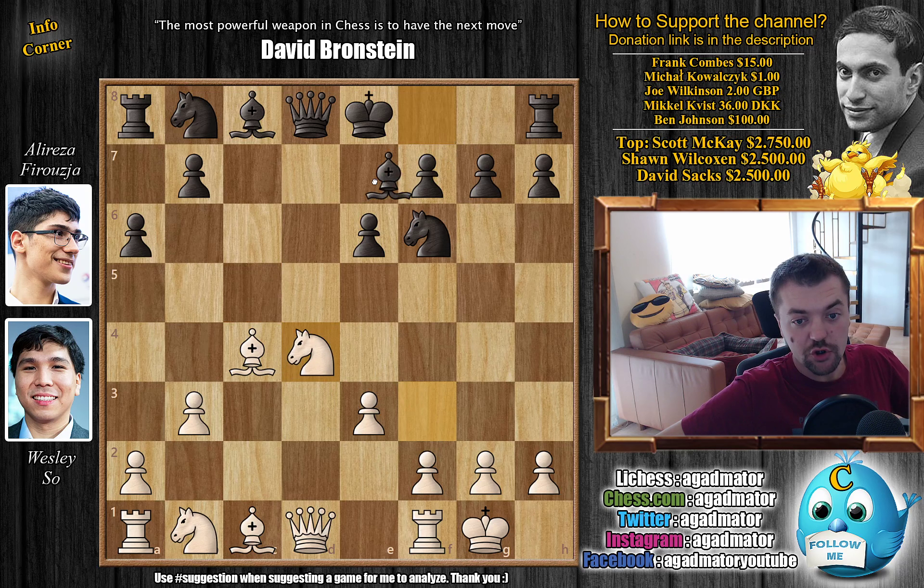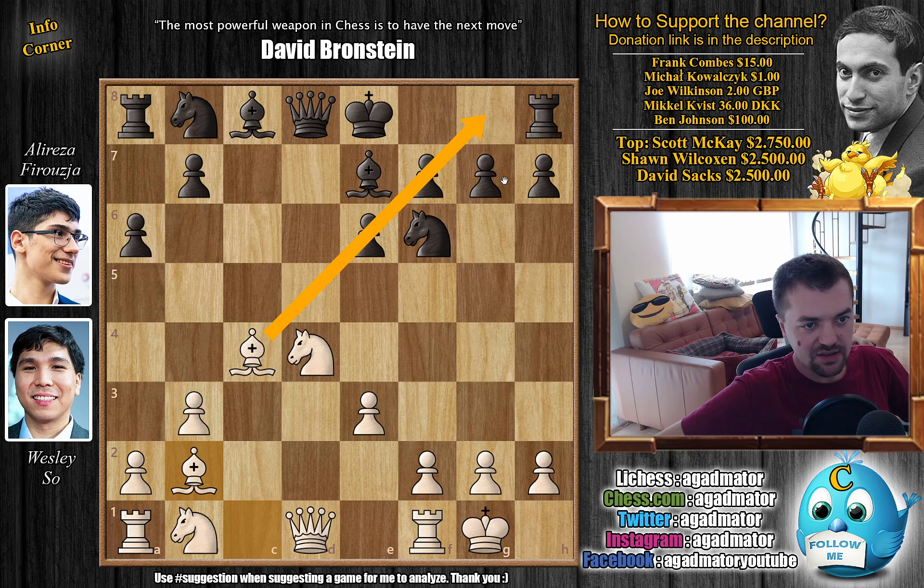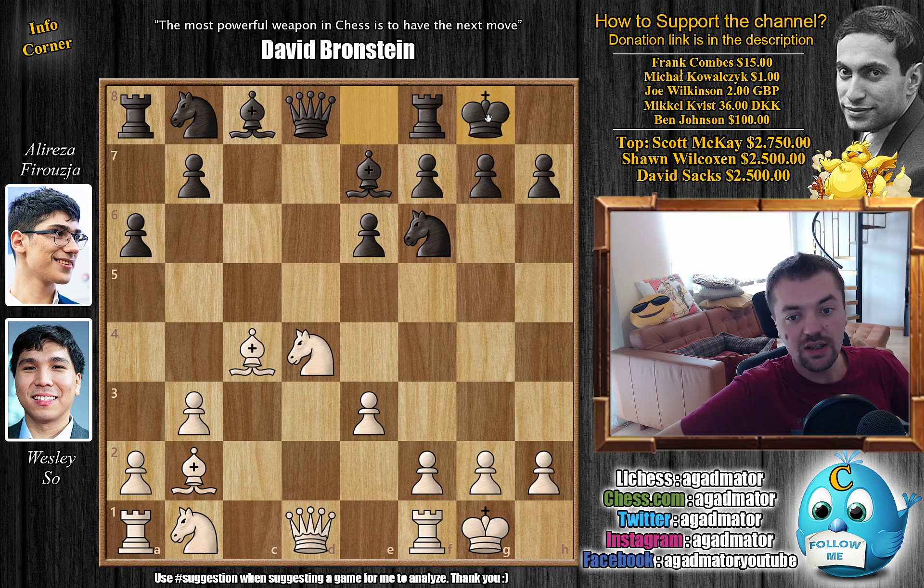We have Knight captures on D4, and Bishop to E7. Alireza came very well prepared, as he's following the game Wesley already played against Shahriyer Mamedyarov in the FIDE Grand Prix in Riga last year. So, Bishop to B2, continuing development — both bishops are now nicely developed, eyeing the kingside. We have castles by Alireza, and now Knight to D2 was played when Wesley played against Mamedyarov in the Grand Prix in Riga. But here he goes Bishop back to E2. Hard to say whether it's to avoid Alireza's preparation, or he just prefers this line now.